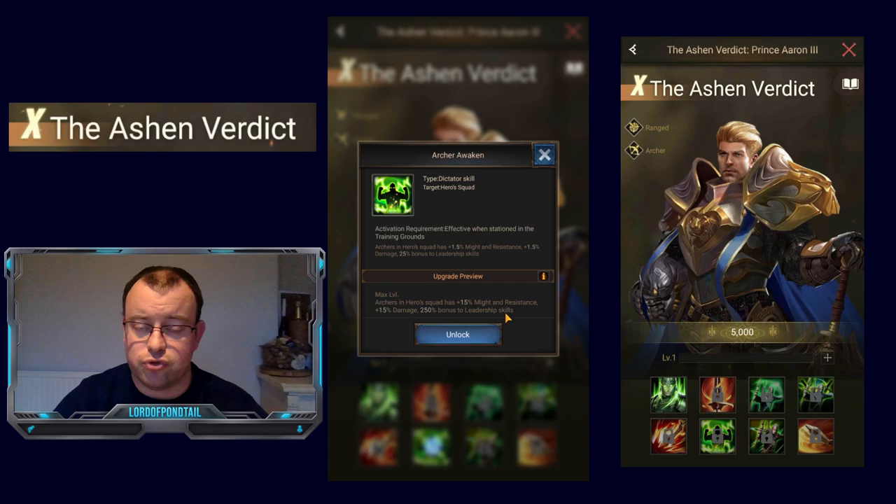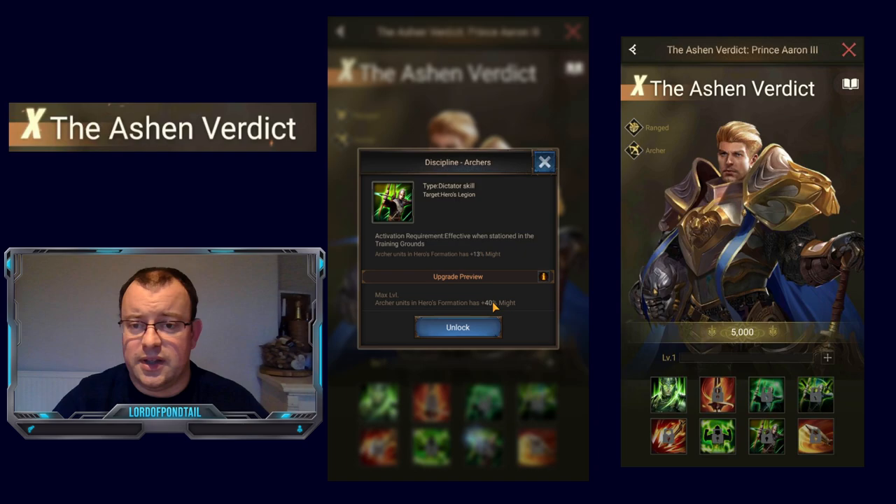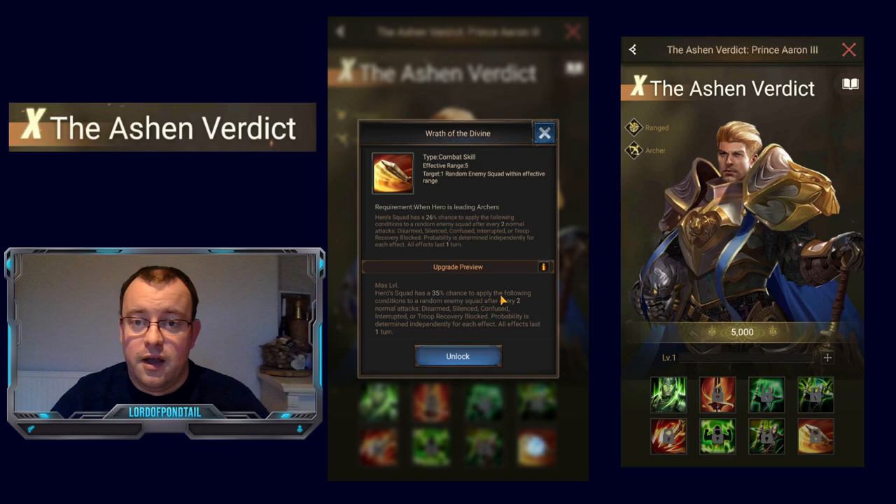His Skill 6 is the awakened skill, giving 250% bonus to Skill 1 to maximize your troop count, plus 15% might and resistance and 15% damage — nothing special there. His aim is to deal damage, so having the damage element is pretty standard. Skill 7 is the usual discipline giving 40% extra might — again, nothing new.